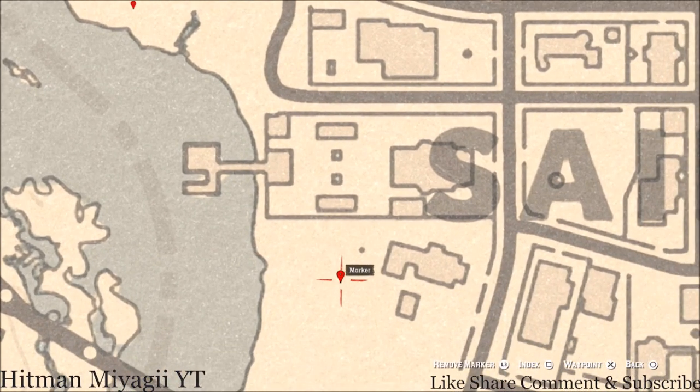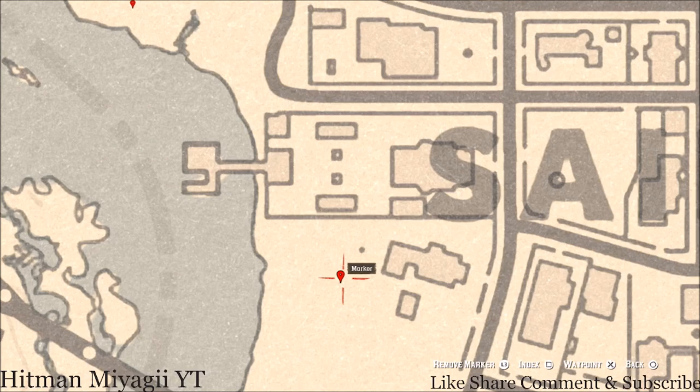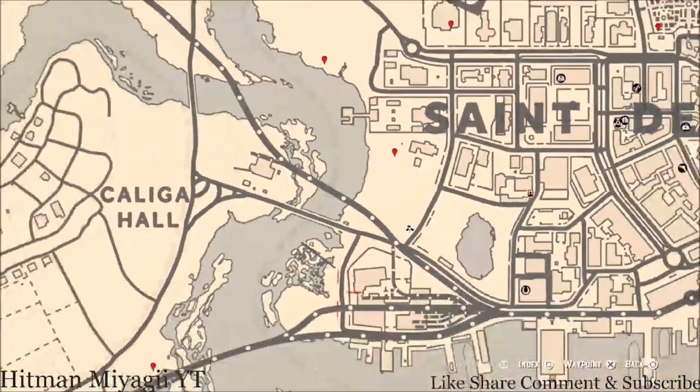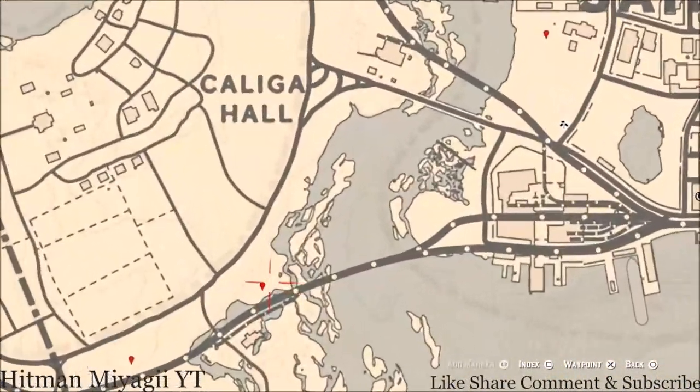Come through this little area here and into this backyard. In the backyard there's a very large tree — pull out your metal detector at the base of that tree and you will hit on a random lost jury. I can't tell you what it is because it's randomized.